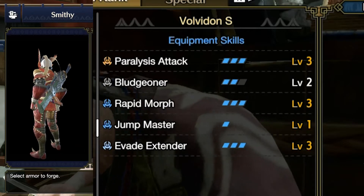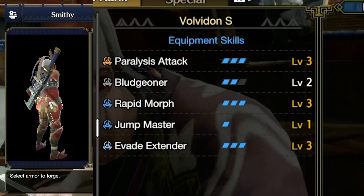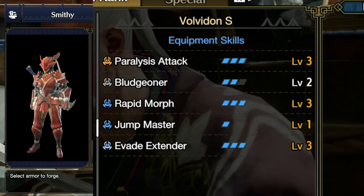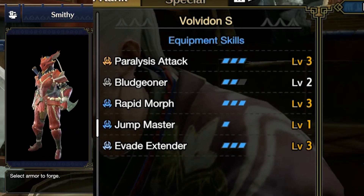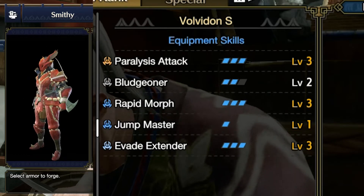So here we have a good look at the Velvedon Armor set. I'm just going to rotate it around a little bit so you have a good look at the front and the back. In the meantime, let's take a look at what skills you will get with this set. With the set you'll get Paralysis Attack level 3, Bludgeoner level 2, Rapid Morph level 3, Jumpmaster level 1, and Evasion Extender level 3.